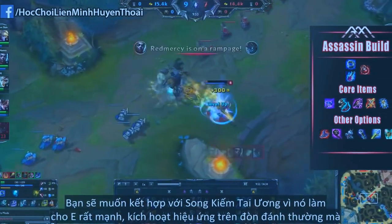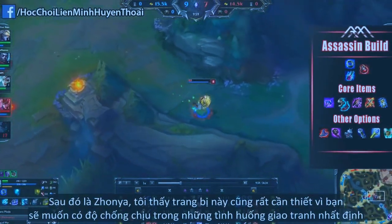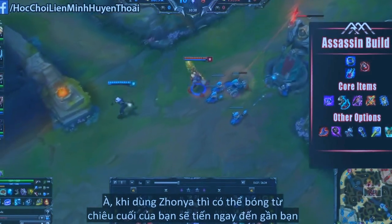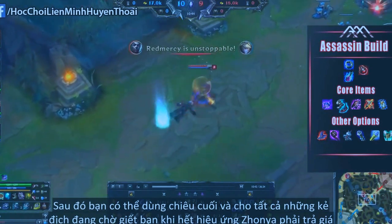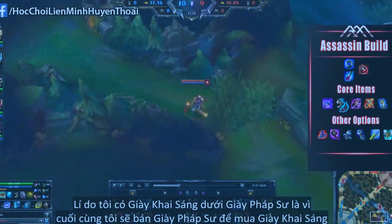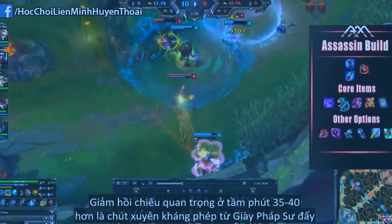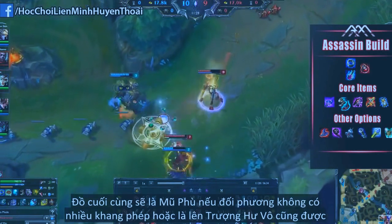You then want to follow it up with Lich Bane, because it synergizes so well with your E ability, proccing the Lich Bane effect on the auto attack. Zhonya's I feel is also a very core item because it gives you the defensive capabilities you might need in a teamfight. As you pop Zhonya's, chances are when you come out, your ultimate's ghost will be more or less on top of you, so you can instantly pop your ultimate and punish everyone waiting around your Zhonya's trying to kill you. I have Lucidity Boots listed underneath the Sorcerer's Boots because eventually I do sell the Sorcerer's Boots for Lucidity, since CDR is so much more important 30 or 40 minutes into the game than the small amount of magic pen you get from Sorcerer's Boots.